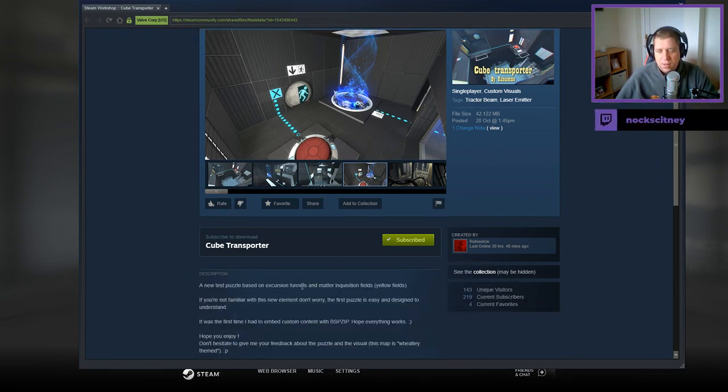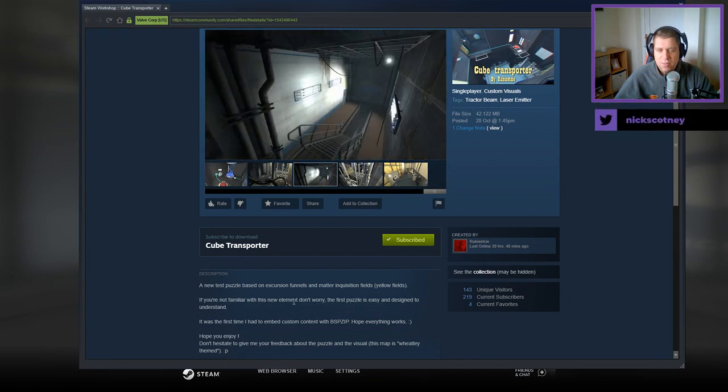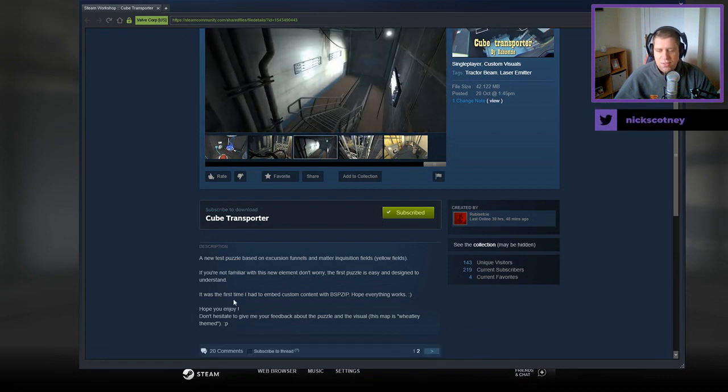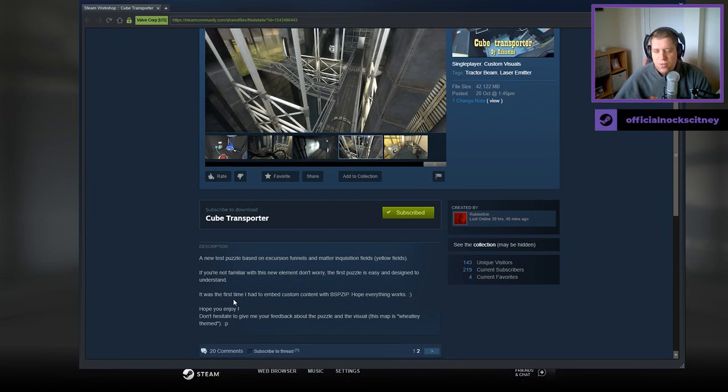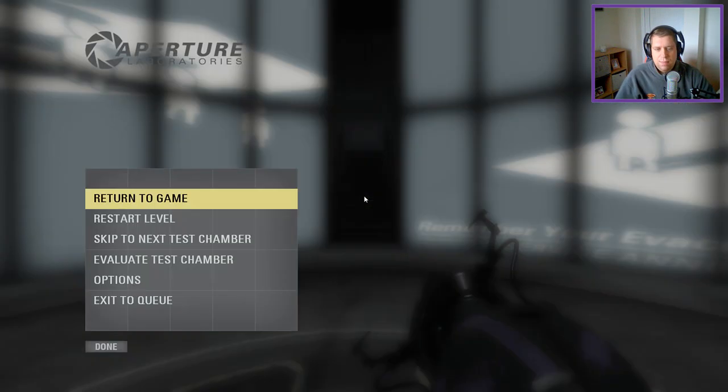A new test puzzle based on execution funnels and matter inquisition fields. If you're not familiar with the new element, don't worry — the first puzzle is easy and designed to help you understand. It was the first time I had to embed custom content with BSP-Zip, hope everything works, hope you enjoy. Don't hesitate to give me your feedback about the puzzle and visual. The map is Wheatley themed.